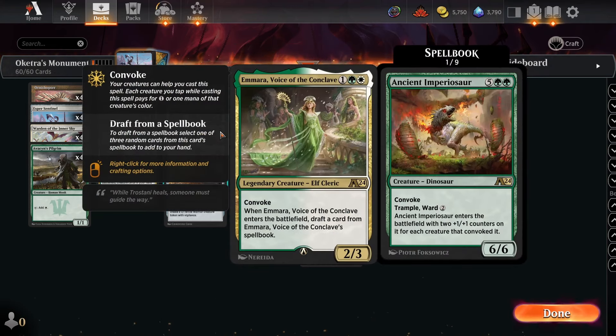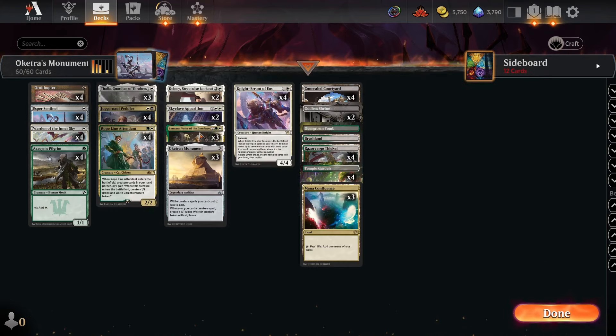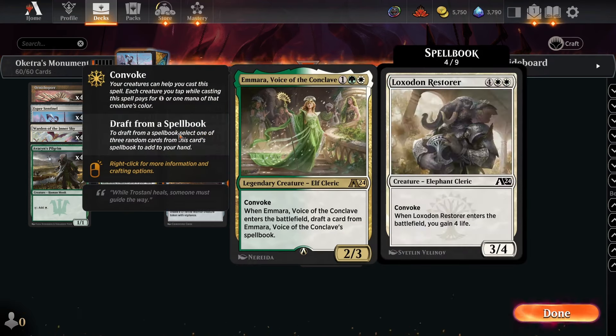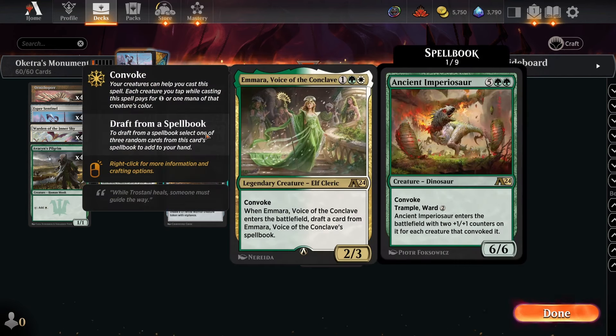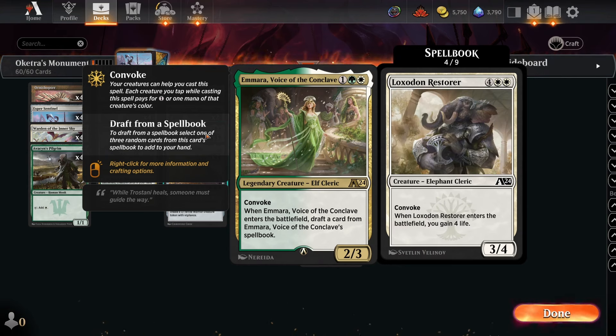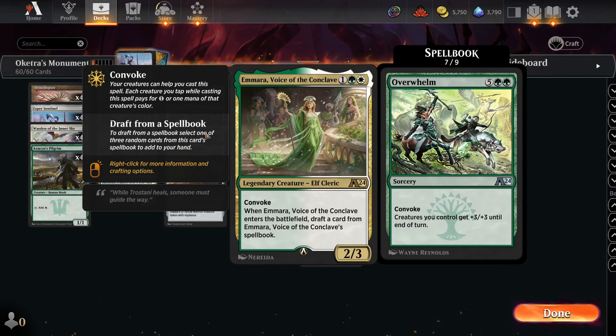A new card that just got printed is Imara. When it comes into play you draft a card from its spellbook. For those who haven't played Arena, drafting from a spellbook means it has nine cards and you're randomly given three to choose from. All the spells in the spellbook have Convoke.